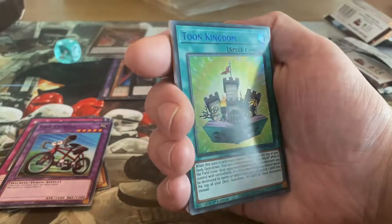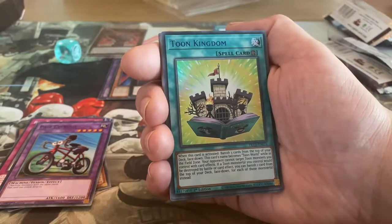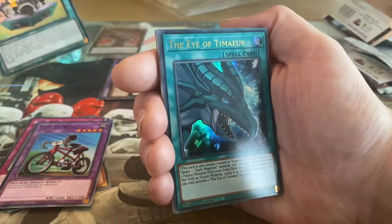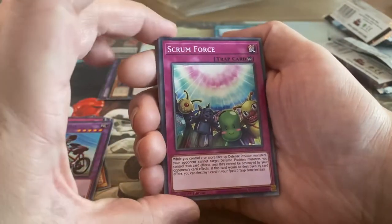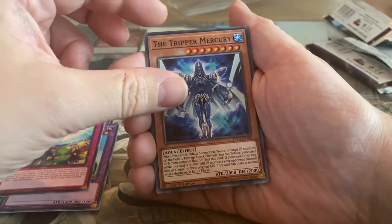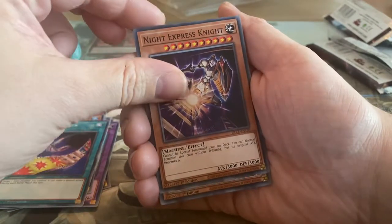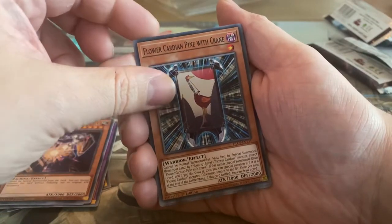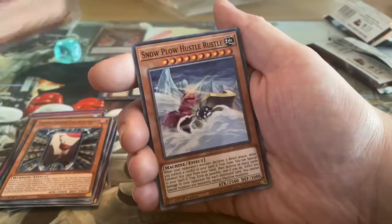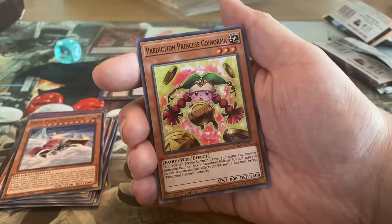Toon Kingdom! Cool. Didn't know the Toon World cards were still in here. And then we have the Eye of Timaeus. Scrum Force, the Tripper Mercury, Toon Rollback, Night Express Knight, Flower Cardian Pine with Crane, Cypher Wing, Snow Plow Hustle Russell, Prediction Princess Coinorma. And that's about that.